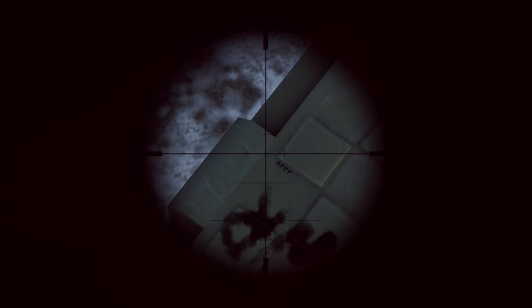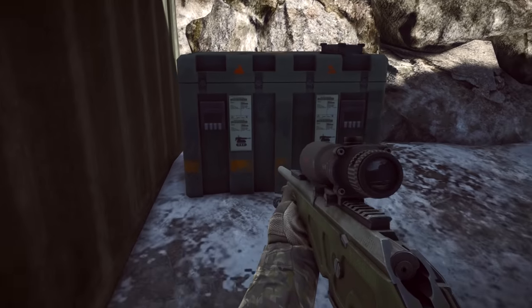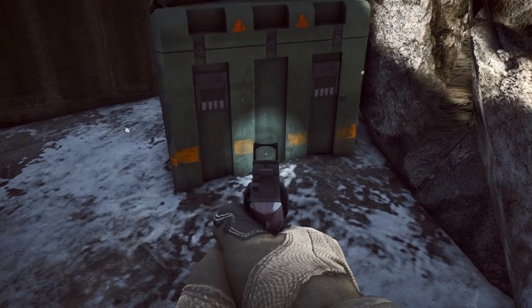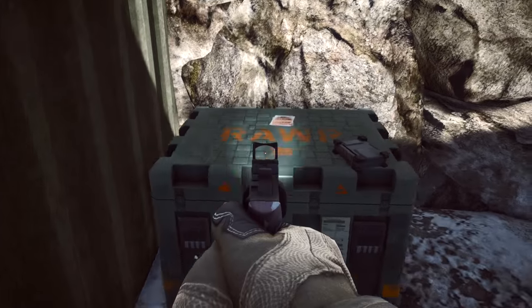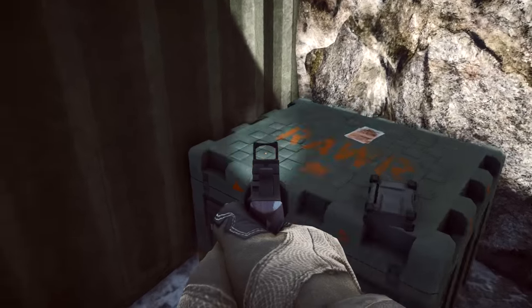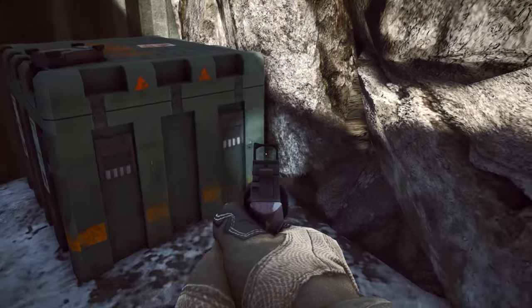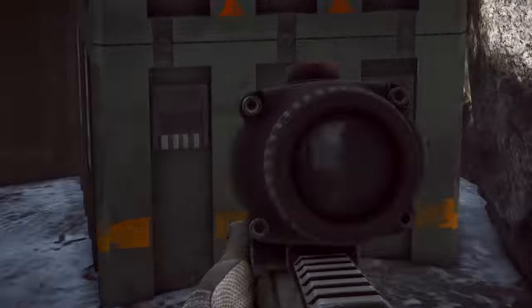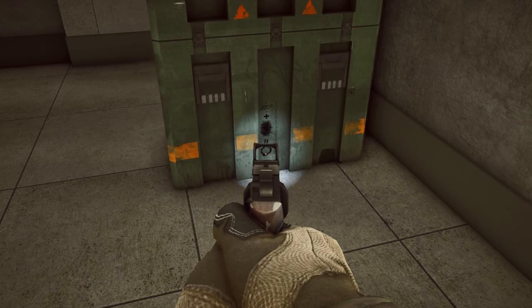Now you might wonder why hasn't anyone noticed this yet. Well, the reason is that this is what the box normally looks like — nothing out of the ordinary, no pictures on there. This is what you're going to see 95% of the time on the new Dragon's Teeth maps. I think I've deduced that there's a very small chance for a map to load with the easter egg texture on the RAW boxes, and I think it only happens on official preset servers.